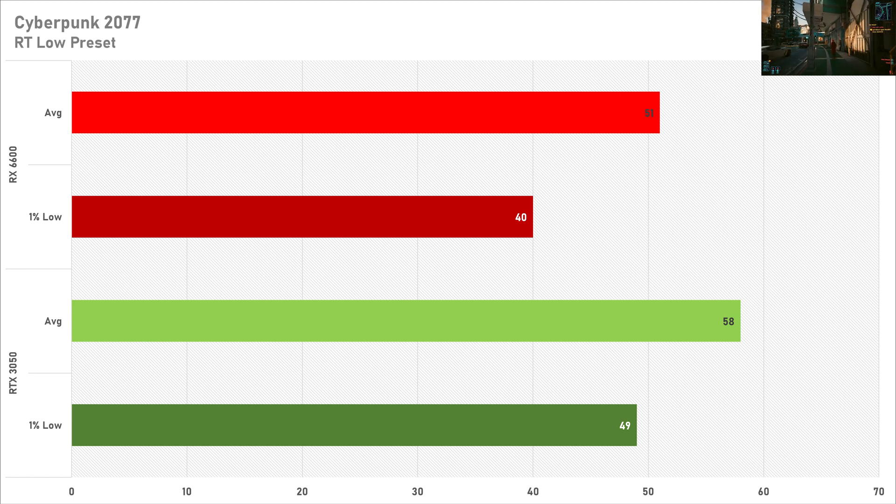You could always enable DLSS to get a bit more performance. But sticking to rasterization, the RX 6600 just cannot compete with the 3050 when ray tracing is enabled.